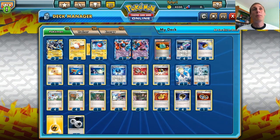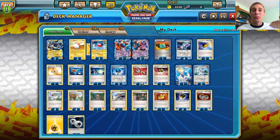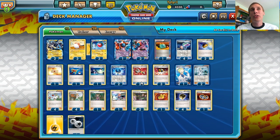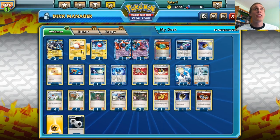It's good. Combined with that, we have Hypnotoxic Laser and Virbank City Gym, so that's potentially doing 170 damage per attack. And yeah, it's pretty gosh darn awesome.